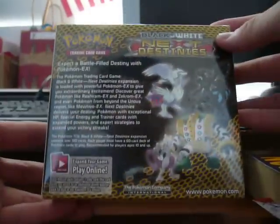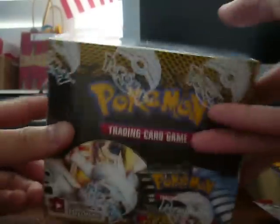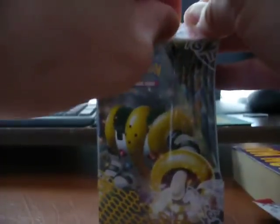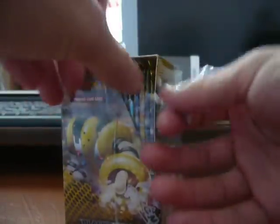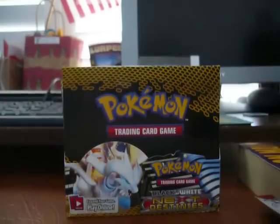What's up everybody, this is the Mudkick Collector and here we have our next Destinies booster box, which looks pretty awesome. Let's hope we get some good stuff here. This is going to be a part one. I am pretty excited about this. I don't think I like the rares and holos as much in this set, but what's really got me in this set are the really cool EX cards — they pretty much all look pretty good.